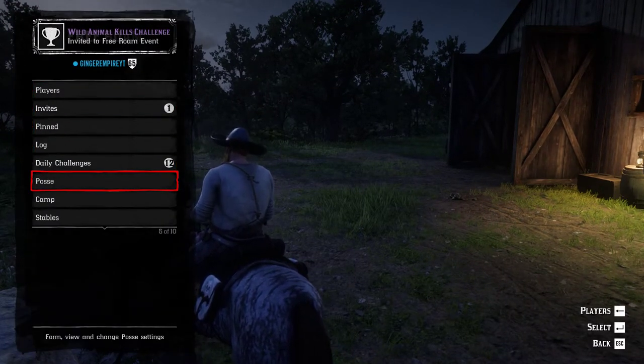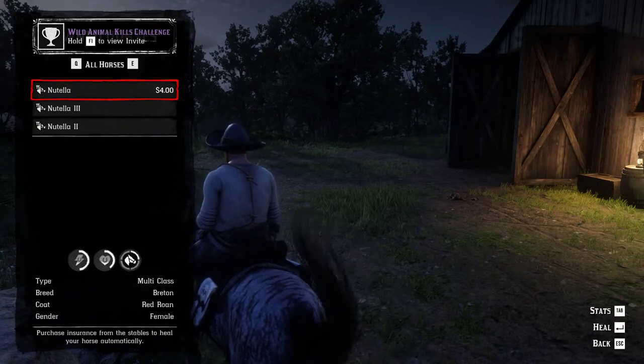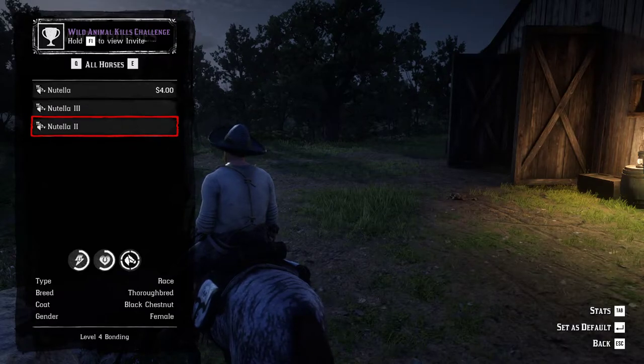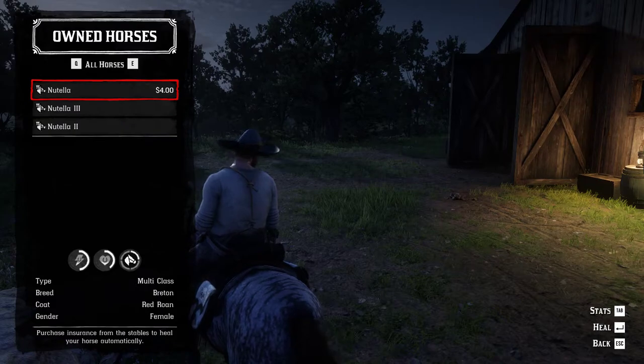You can see your horses by pressing L and going down to stables. You can look at owned horses — you can see here we have three different ones: the brindle, which is the one we're on right now, the black chestnut, and then we have the red rowan.